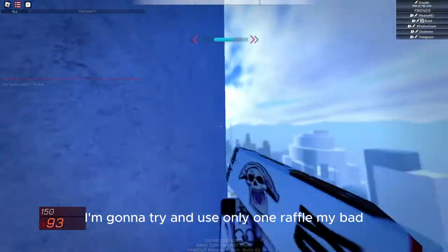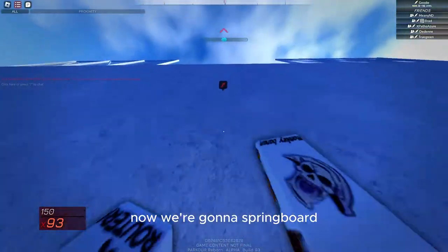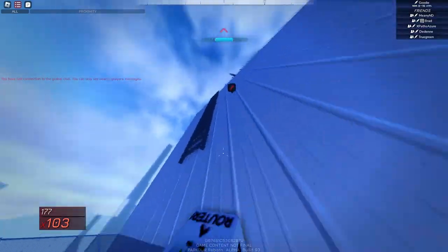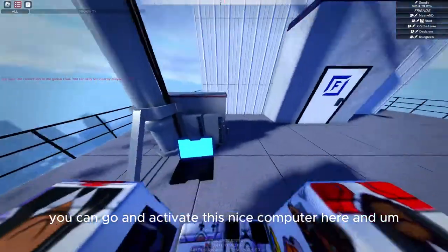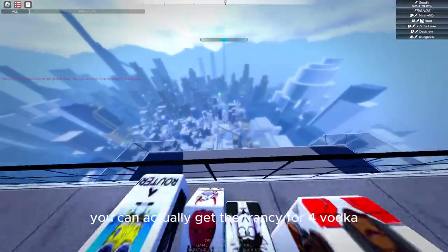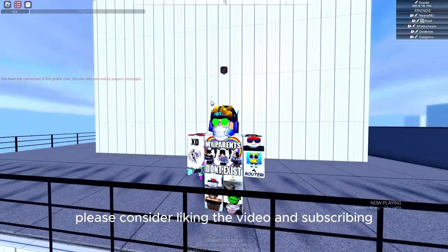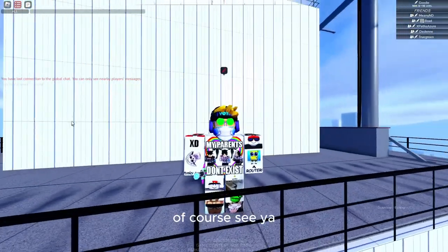I'm going to try using only one grapple. Springboard and climb like that — now you are basically at the top. Go onto this ladder and you can activate this computer here, and then you can actually get the trancey vertical. If you enjoyed this one and found it interesting and helpful, please consider liking the video and subscribing. I'll see you guys in the next one — thanks for tuning in, see ya!